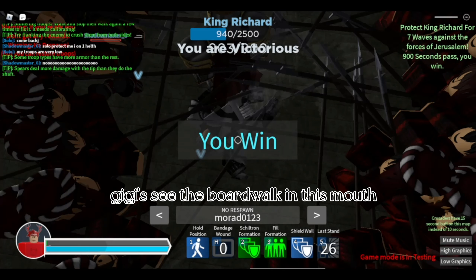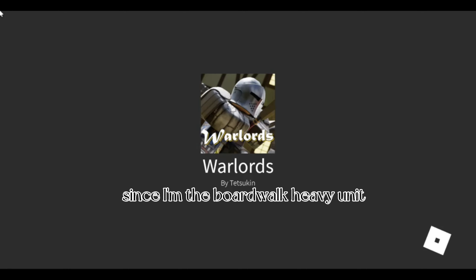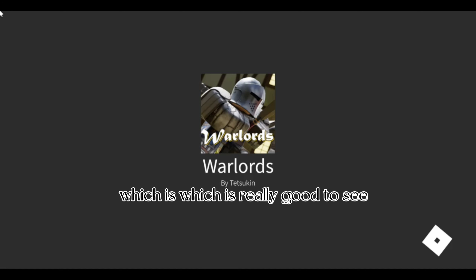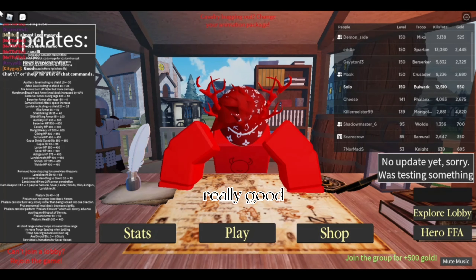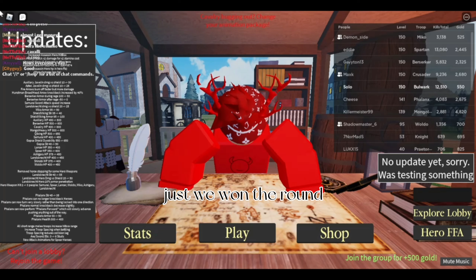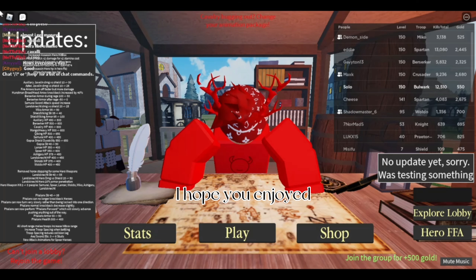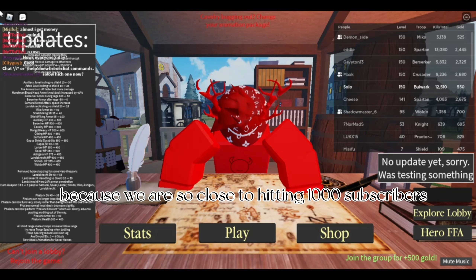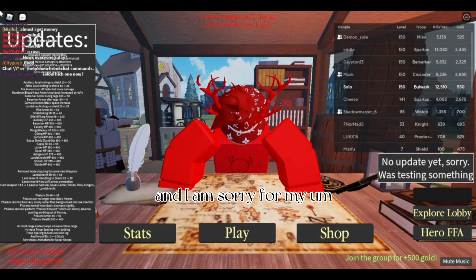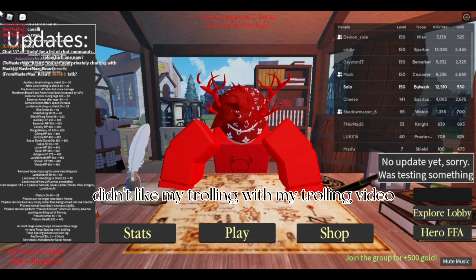The Bulwark in this game mode can come in very clutch as you saw — my teammates were dying left, right, and everywhere, but I stayed in position since I'm the Bulwark: heavy unit, heavy armor. It came in clutch and we won that round. So let's end on that note — it feels good. That's gonna be it for this video. I hope you enjoyed it. If you did, please make sure to hit the subscribe and like button because we are so close to hitting 1000 subscribers. I'm sorry for my latest videos since some people didn't like my trolling video.